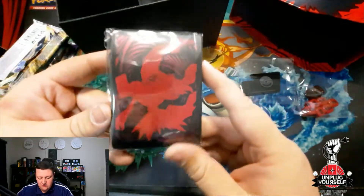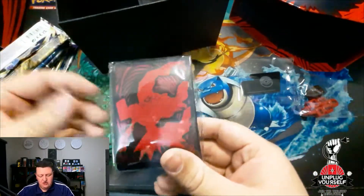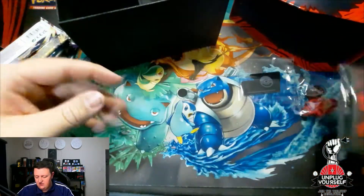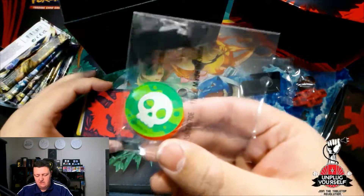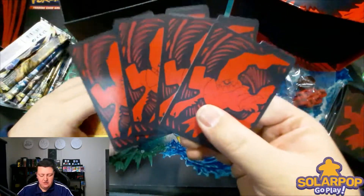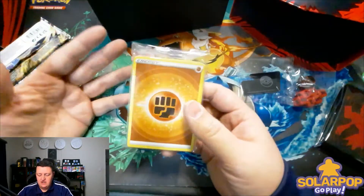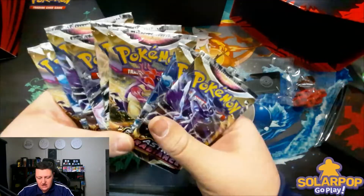These Darkrai sleeves are quite nice and will be a good inclusion if you like to collect sleeves or use them in a binder. I generally don't recommend playing with these because they're often not the best quality sleeves, but they'll get you started. Then you get a poison and burn marker to track if your Pokémon is poisoned or burned, some dividers to keep your collection organized, and a stack of energies so you can build your deck right away.